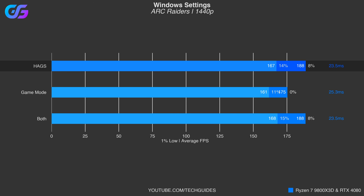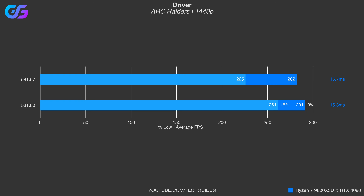Hardware Accelerated GPU Scheduling, tested with ReBar enabled, boosts performance by another 8%. Game mode doesn't appear to have either a positive or negative impact on performance, so you may want to toggle it based on other games. I also compared the game-ready driver for Arc Raiders — version 581.57 — with the latest Nvidia driver 581.80, and the latest driver further improves performance in Arc Raiders.